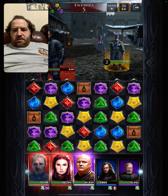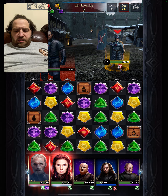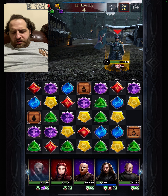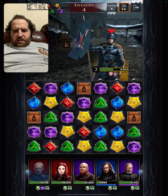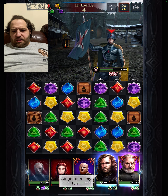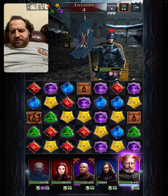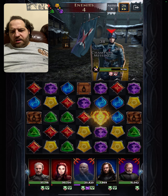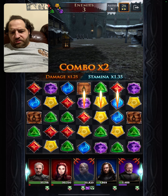We can kill the dog. Dog's dead. Bring them closer. Now we got two enemies. Let's give him defense down. Melisandre, Stannis, break a gem. I got to get stamina. Let's break some gems. Brienne would have been great there. Let's power up Varys and blast off. Beautiful.